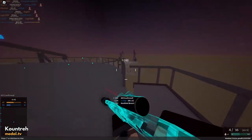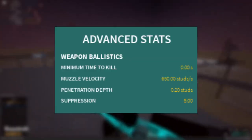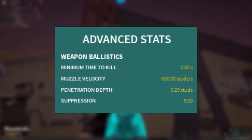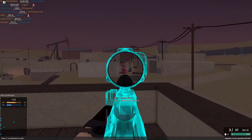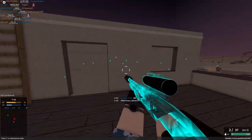But with great power comes the glaring lack of muzzle velocity, at a lethargic speed of 650 studs per second — that's almost as slow as the Boxy Buster. Yeah, it shoots almost as well as a Nerf gun, but with the added advantage of being able to kill Thanos.